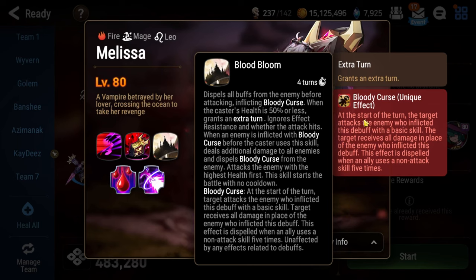So whatever your frontliner is — Raz, Brig, whatever you want to play — there is a way for you to save them so they don't die. Bloody Curse is dispelled after an ally uses the fifth non-attack skill since it's inflicted. So how the floor is supposed to work is you're supposed to use a lot of non-attack skills to save whatever your tank is. Because if you try to burst down Melissa, you end up killing your own tank.